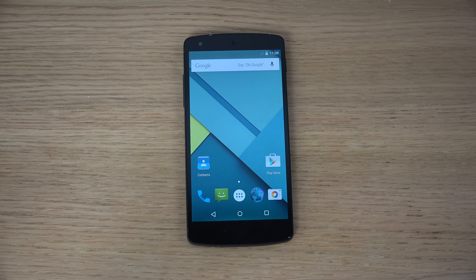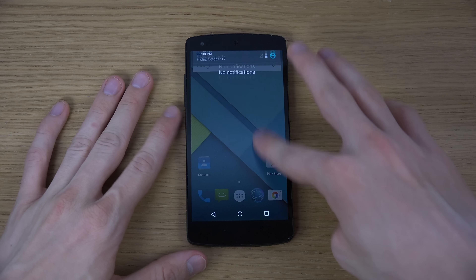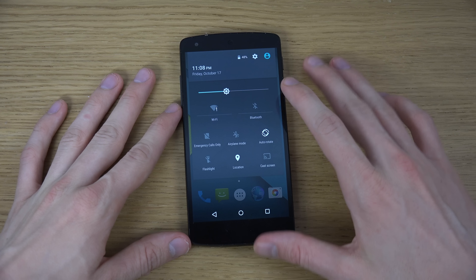Hey guys, so today I want to check out an easter egg inside Android 5.0 on the Nexus 5. It's actually an Angry Birds game hidden inside Android — it's pretty cool I gotta say, so let's take a look at it.